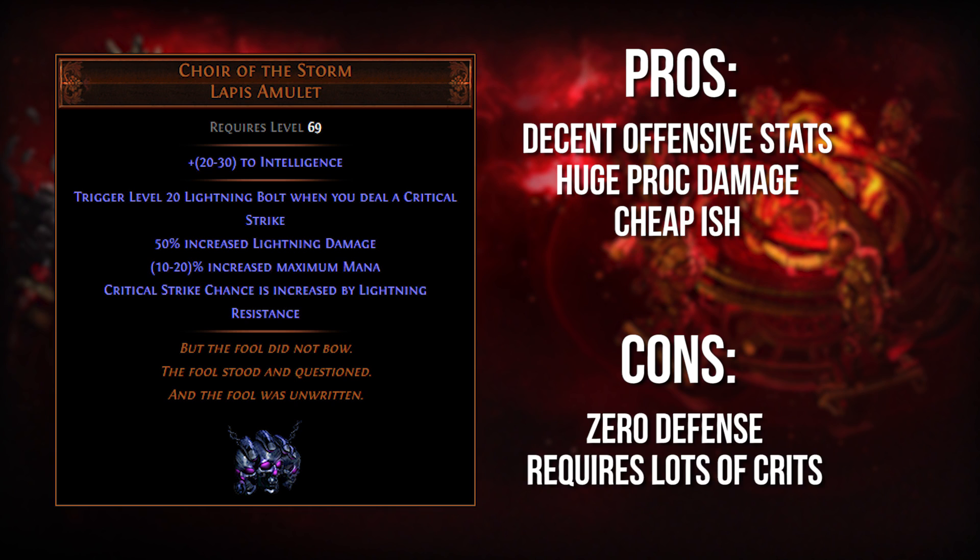This 2,500 lightning bolt damage can be scaled very hard — with spell damage, lightning damage, critical strike chance, and crit multi. For my cast on crit arc build, the only build I've used this amulet for, it was hitting for around 95k at the end of the day, which is no joke, especially when you factor in that I was always critting. I had some cooldown recovery speed, which in the end factored into being around 250k DPS coming out of a single choice of gear that wasn't a weapon. An amulet alone was giving me 250k DPS.